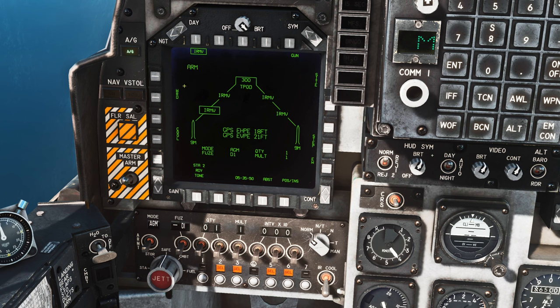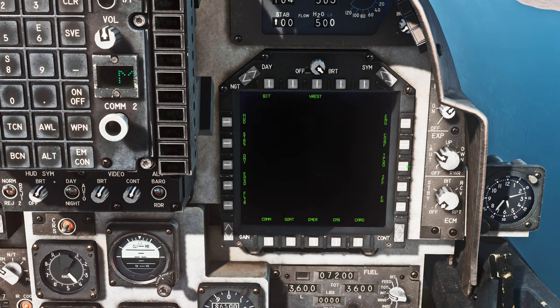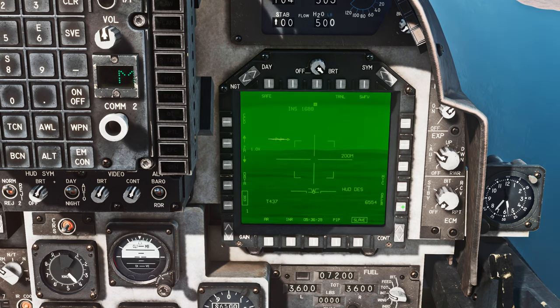Now our missiles are all ready to go — the next thing is to prepare our targeting pod. On the right MPCD, go back to the main menu with the middle button on the bottom row and then select T-Pod. The T-Pod used to require cooldown time before it was ready and you'd see 'not ready' flashing, but that doesn't seem to be the case in the current build. If you see standby, go ahead and press the button next to standby, and you should get a screen that says 'oper'. If it already looks like that when you go to the T-Pod, you're all set.